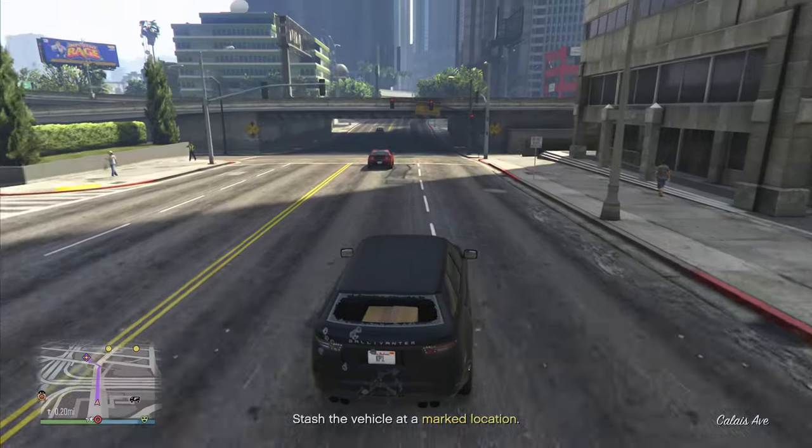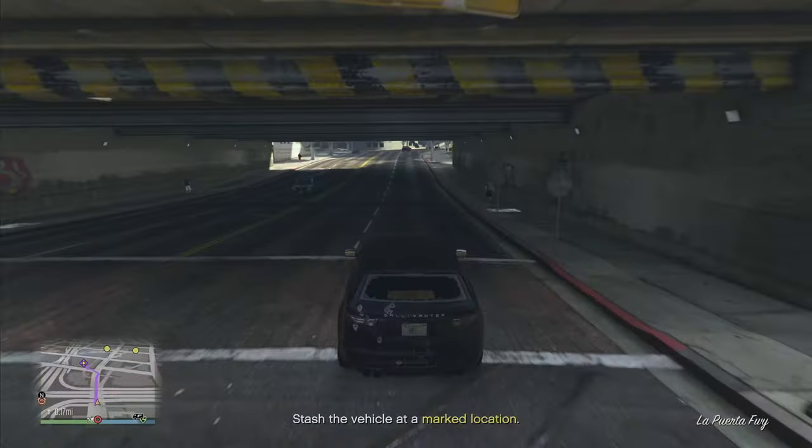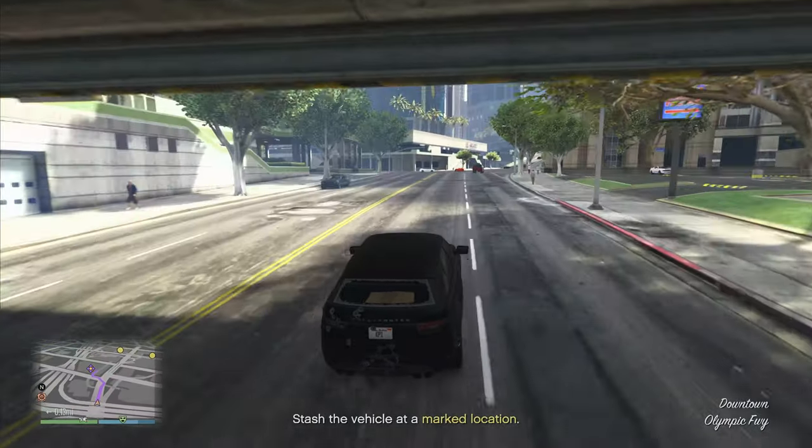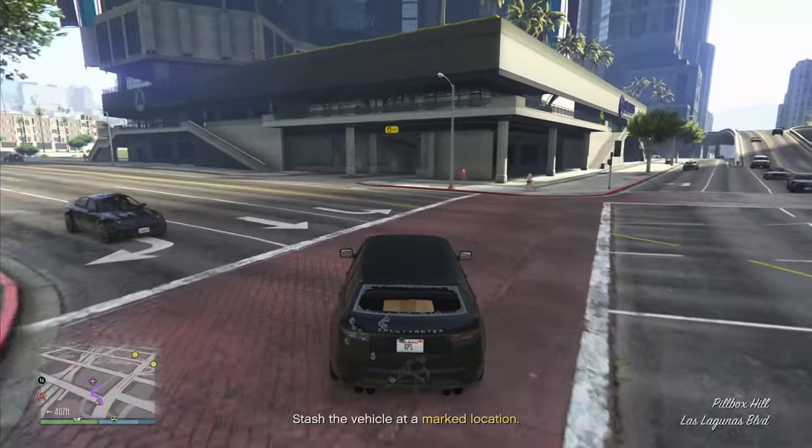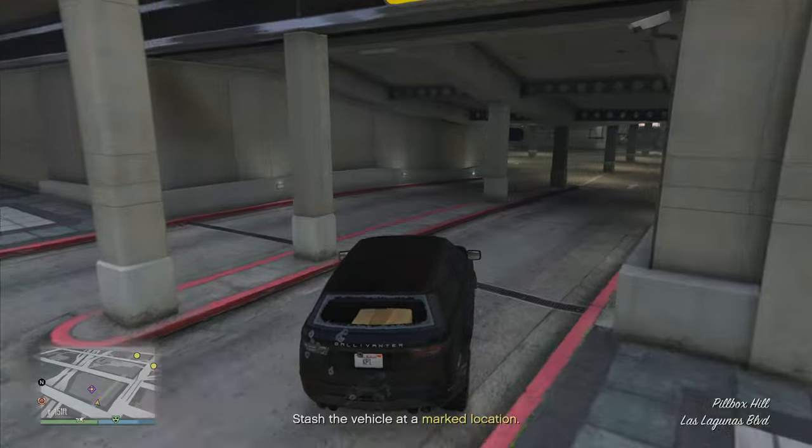This is the location where we get to choose where to drop off our getaway vehicle. We've actually got three choices here. The one I like to choose is the one furthest to the west. I don't know which is the best one - this is the one I always do and the one I'm used to.